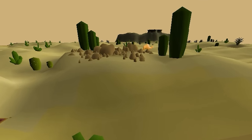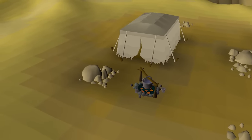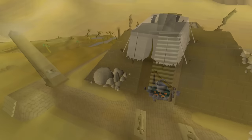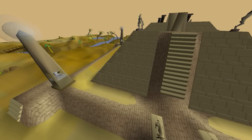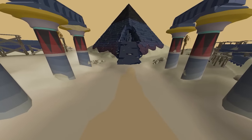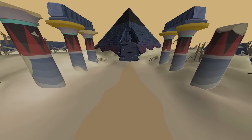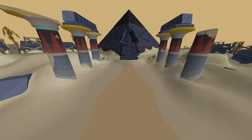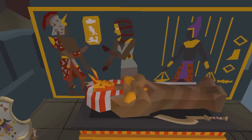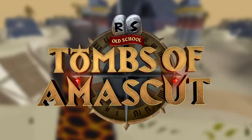Long ago, the people of the Caridian Desert lived peaceful and prosperous lives. But all of that changed when Amaskit, the goddess of rebirth, was pushed to madness and began devouring the souls she was meant to guide to rebirth. Deep within the desert, Amaskit has discovered an ancient tomb housing weapons of untold power, and she is determined to harness these weapons to claim the divine essence of lesser deities, believing this will grant her true godhood. Introducing Old School RuneScape's third ever raid: the Tombs of Amaskit.